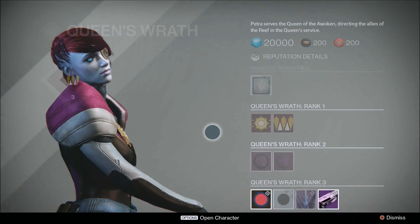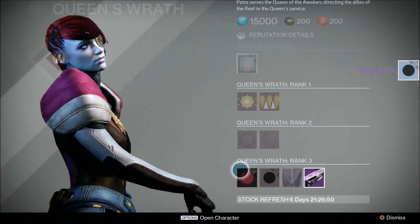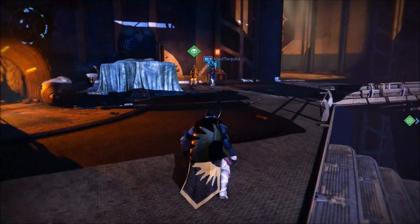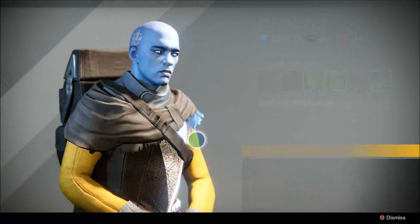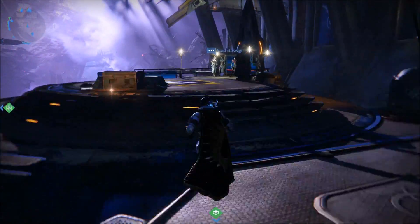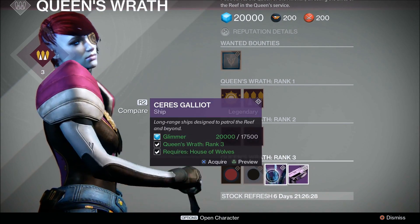So now that I'm rank 3, I'm going to go ahead and buy both of the new shaders and the ship, but I don't have enough glimmer at the moment, so I'm going to go ahead and run to the Cryptarch because I have some consumables I need to get rid of. Hopefully I should have enough glimmer — yeah, I think that should be enough. Let's go ahead and run back to Petra and get the ship.